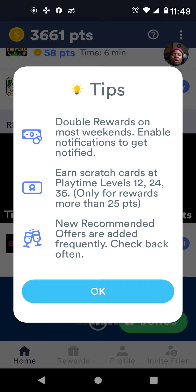The next tip: you're going to earn scratch cards at playtime levels 12, 24, and 36, only for rewards more than 25 points. So if you download a game that is worth 25 points, or the total accumulated is worth 25 points, you qualify. I'm going to show you how easy it is to get 25 points just by downloading one app.